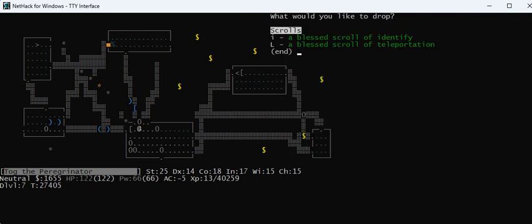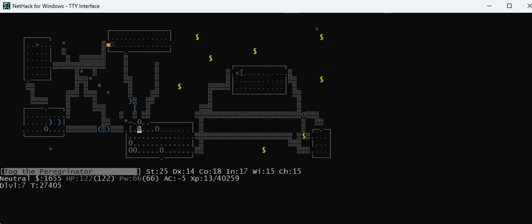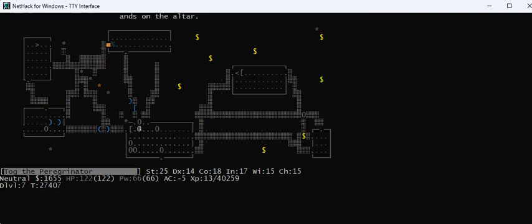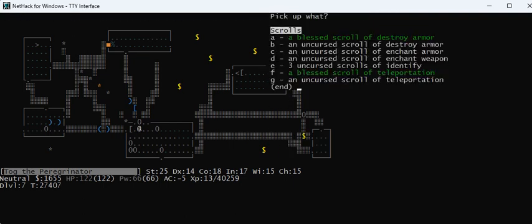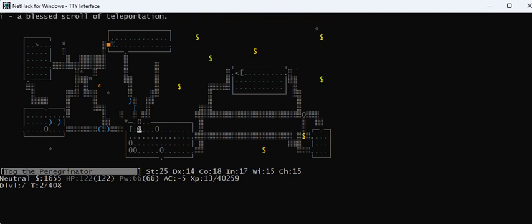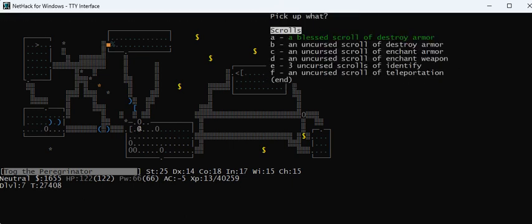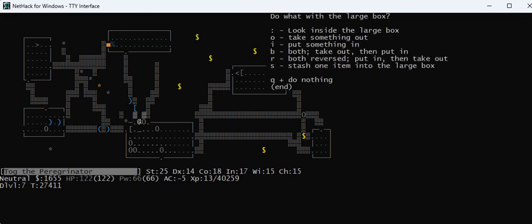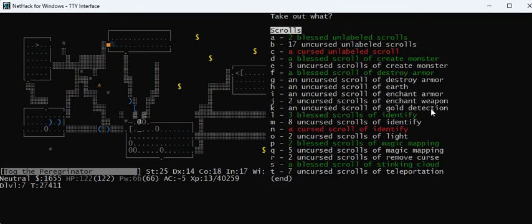I take out all my scrolls except I want to carry my identify and my blessed teleportation with me in case I need either. I drop the rest using shift-P to list items I just picked up, then drop them all. I've got another blessed scroll of teleportation — I'll put that in my bag. Everything else I stash in the chest. I look at my enchant armor — I've only got one, but I do have two scrolls of enchant weapon. Let me check how many potions of holy water I have. I've only got four potions.